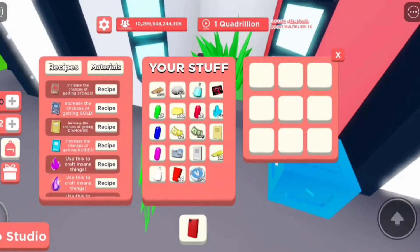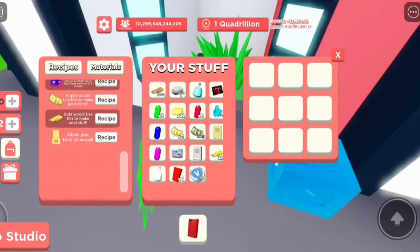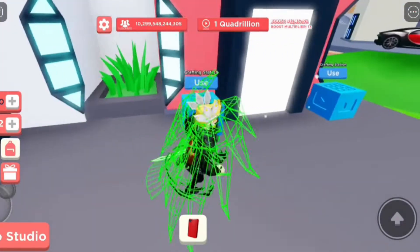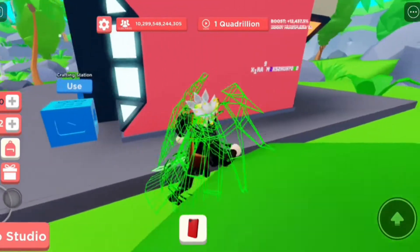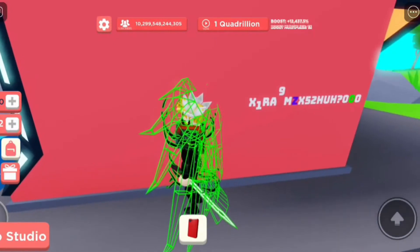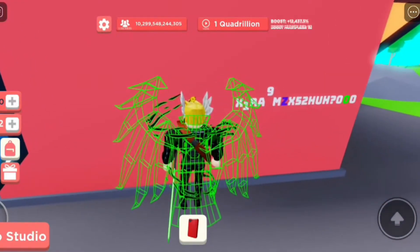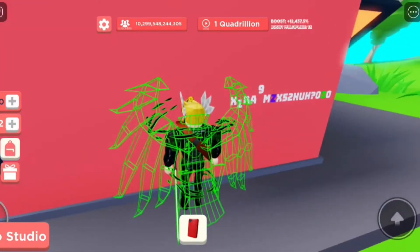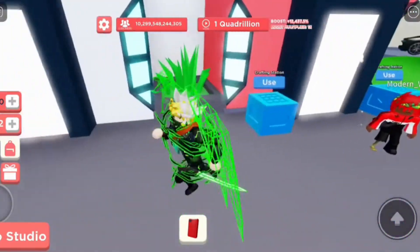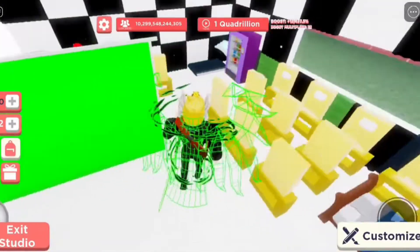These are all the things that you can get — I'm going to show you what I have in a little bit. Quick question: do y'all know how to solve this? I've been trying to figure this out for two days and I still don't know, so if you know what this means, comment down below.